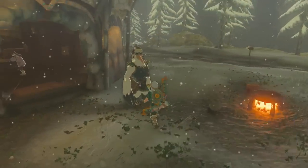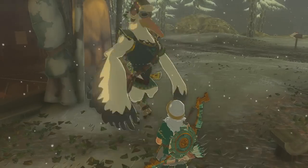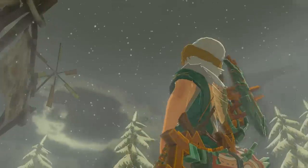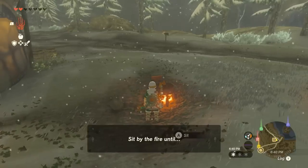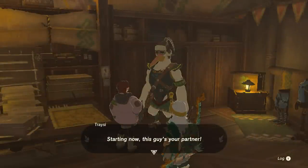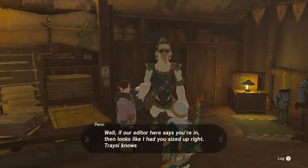Speak to Penn outside and he will fly off to a stable in the distance. While we won't be completing Potential Princess Sightings today, it is necessary to kick this side adventure off so Penn is at each stable we visit today. He is the one that triggers some of the side adventures we need to complete to unlock each of the four great fairy fountains.